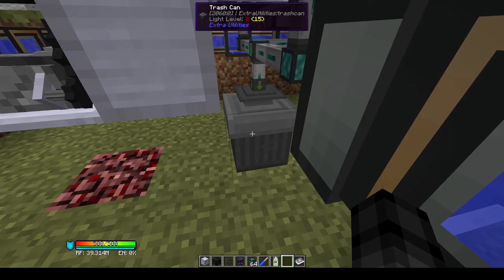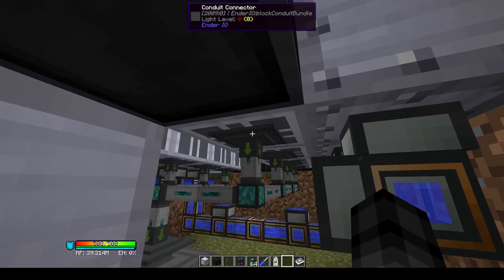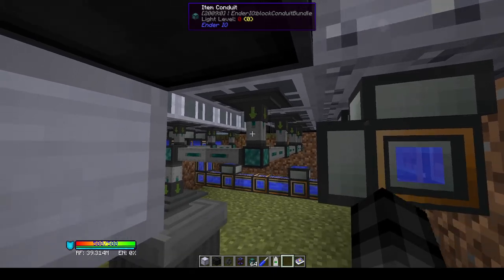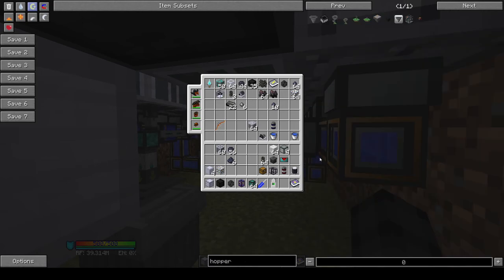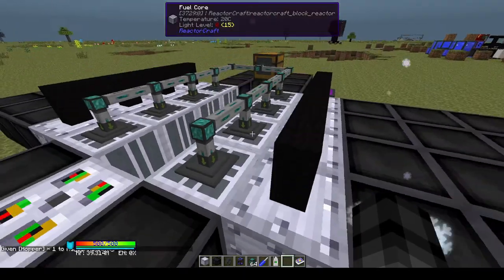The waste gets input into a trash can. The conduits won't pull out full fuel pellets, so I don't think it has the same problem as the high temperature gas reactor — that is intentional behavior and there are upsides to it.